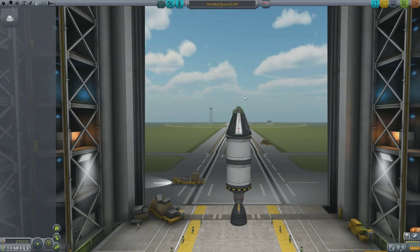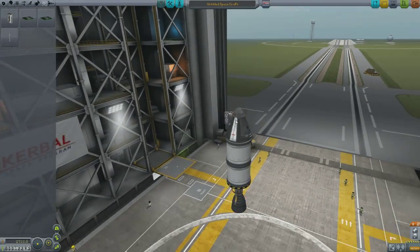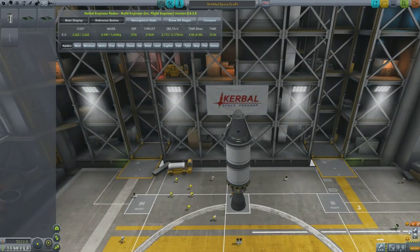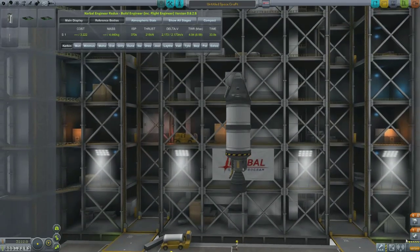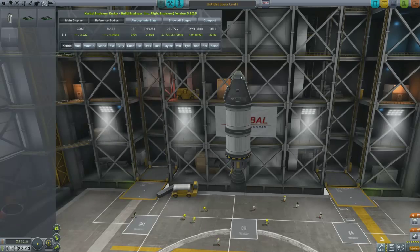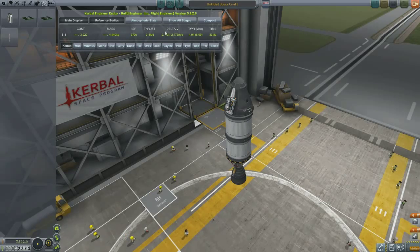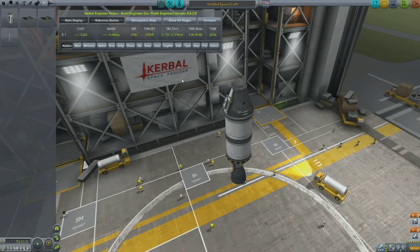I'm going to put a parachute on here because I don't want my little Kerbal to die. Put one of these ER-7500 computer flight units on it, which is available because I've installed Kerbal Engineer Redux — I'll post a link in the description box. The staging in the bottom right-hand corner tells us the first stage will activate the engine and burn up to the sky. The next stage, after we press space bar, will activate the parachute. The onboard computer tells us the delta-V we'll experience from our rocket — that's 2,173 meters per second, the speed we can reach with this rocket.